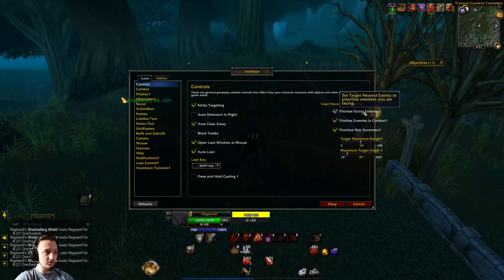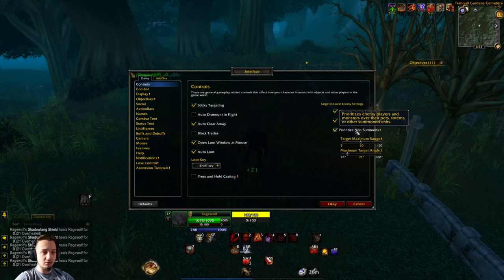You have 'Prioritize Facing Enemies' - basically if you're in a fight you're going to be prioritizing the people that are in front of you, facing you, that you're fighting, as well as the ones you're in combat with, with the next checkbox.